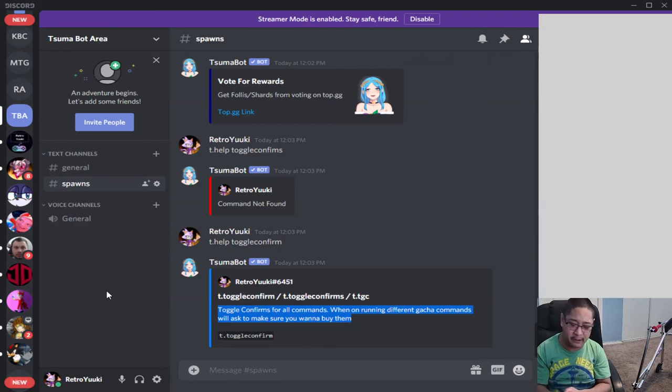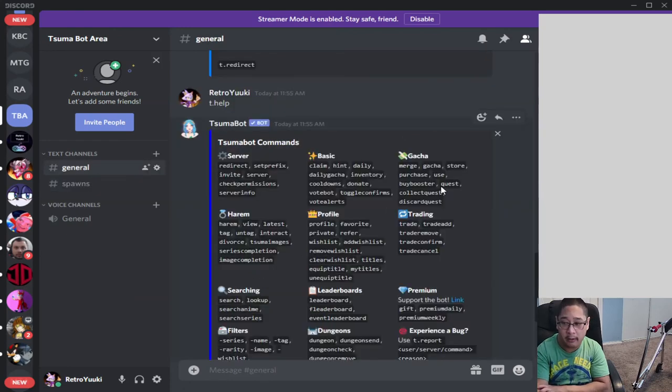That's it for the configuration and basic commands of how to play. In our next tutorial, we'll be going over the gacha commands, which include merge, gacha, store, purchase, use, buy booster quest, collect quest, and discard quest. Make sure you stay tuned for that. If you enjoyed these tutorials, subscribe to the channel and like the video. We'll see you guys on the next Summa bot tutorial soon.